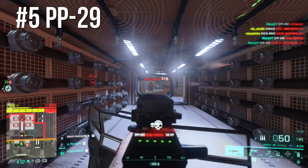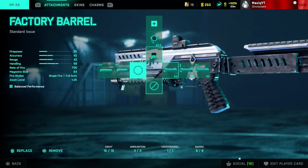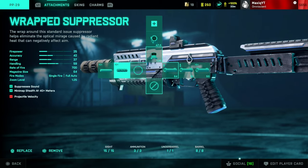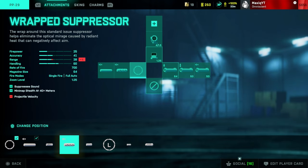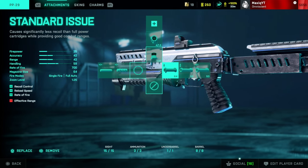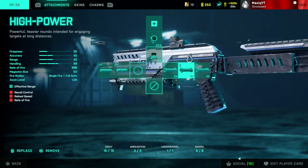For the PP29 attachments, I only use the Fusion Hollow and the Standard Issue rounds. I don't use the under barrel or a factory barrel. I sometimes use the Wrap Suppressor if you're struggling with recoil — you can also mess around with barrels; the Tactical Compensator can be kind of good. But honestly I like it simple: Fusion Hollow and Standard Issue rounds. It's my most used gun in the game. Always put up some backup ammo in case you run out.